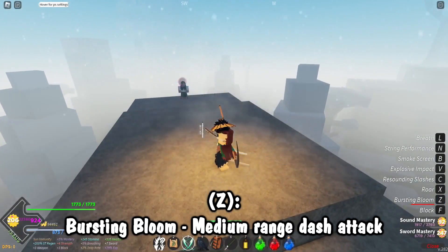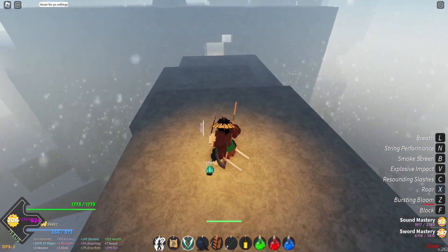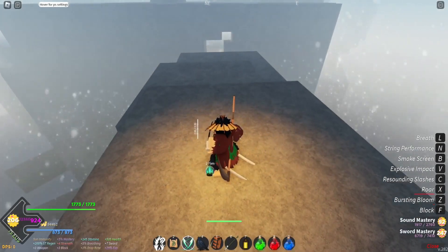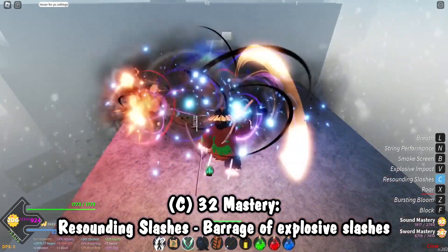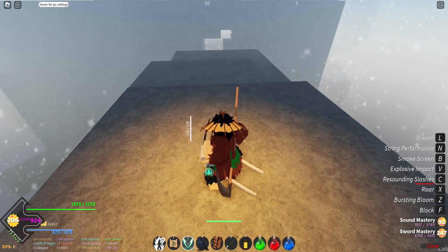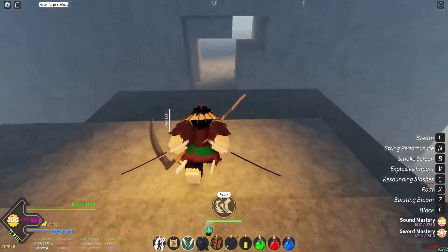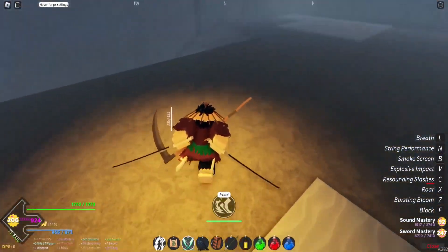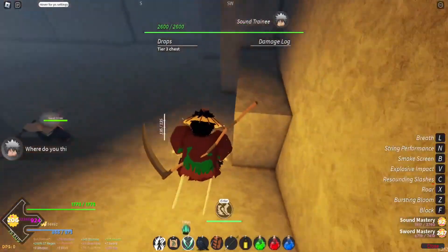For Sound Breathing: Bursting Bloom is our starting move — take a stance, do a dash forward with flashy lines. Our next move is Roar at 26 mastery — quite the jump — but it's just a slam-down AoE like that, very nice. Next is Resounding Slashes at 32 mastery: just some rapid hits. It's decent. Then there's Explosive Impact at mastery 40, which needs a test subject. You have to defeat Tengen to get Sound Breathing for real, and you gotta beat him three times.